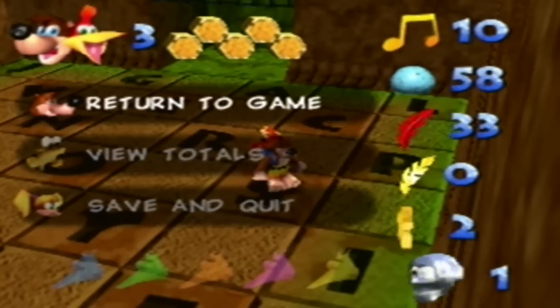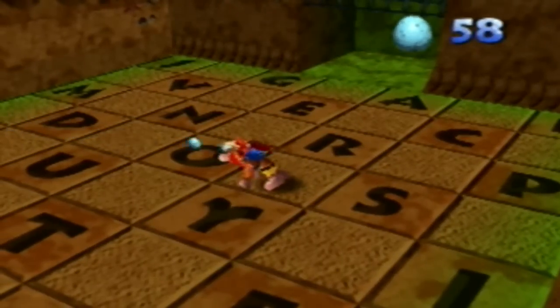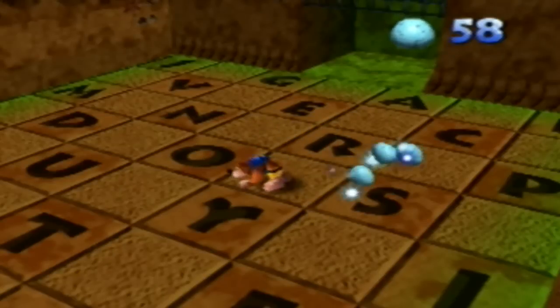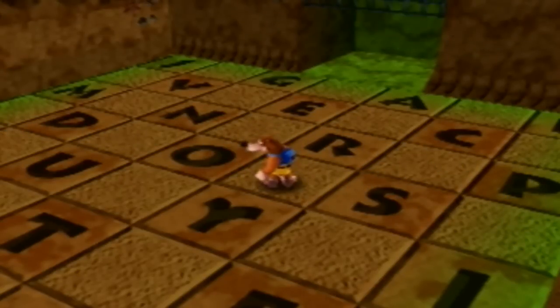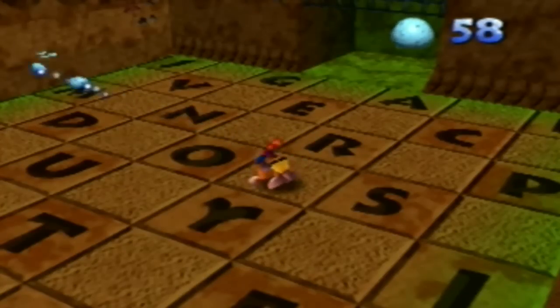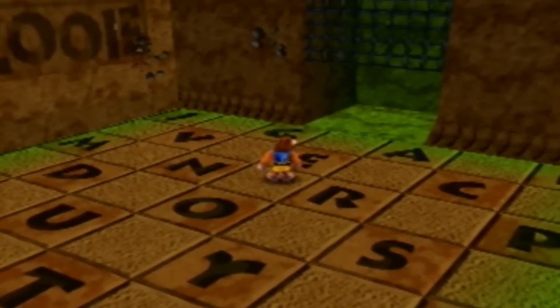If you press start you will see you still have 58 eggs — it doesn't really look like the cheat did anything. But if we actually use the eggs, you'll notice the number never goes down. So you have absolutely infinite eggs. I don't know what happens if you have zero eggs — maybe it won't work, but if you pick up one egg it will never go down. That's an example of how one of the infinite item cheats works. There's also the same thing for red feathers and infinite gold feathers.